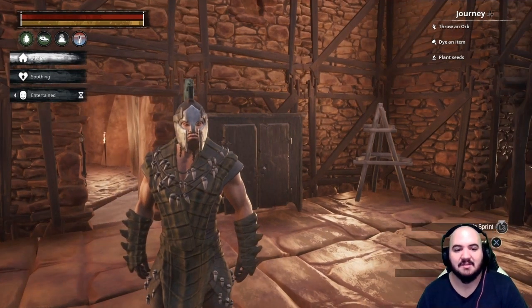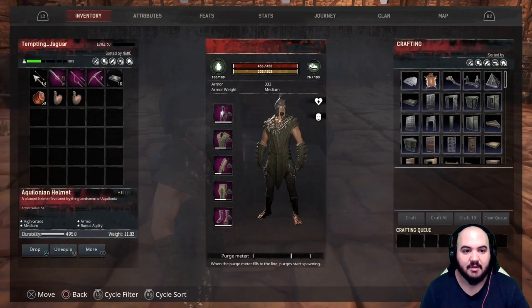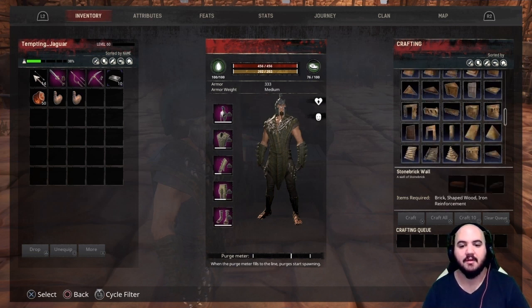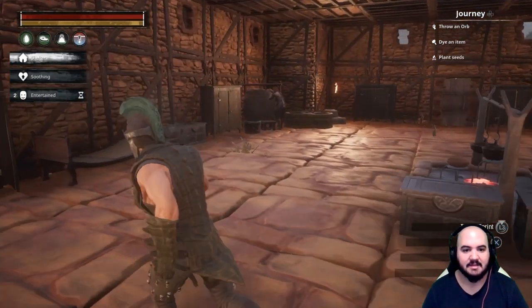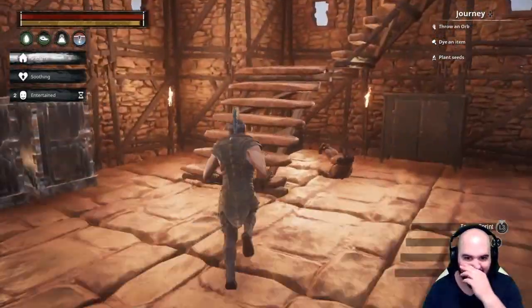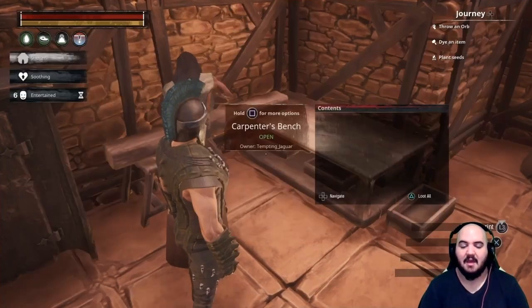Hello ladies and gentlemen, welcome back. We're playing some more Conan Exiles. Today we're going to be doing something just as fun as the last one — maybe a little bit more fun. We're going to take on the Barrow King lair. Not sure what's in it, but first we're going to make ourselves some healing bandages — I think they're soothing bandages — so we need to grab some stuff.